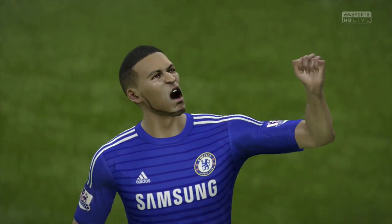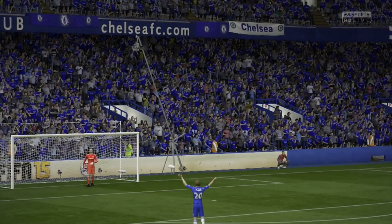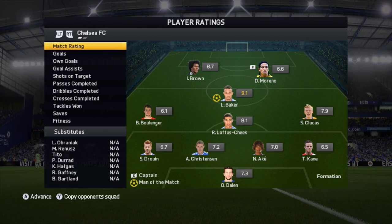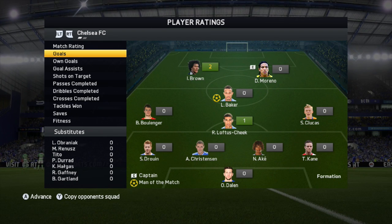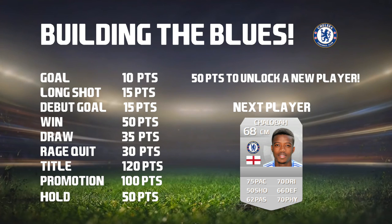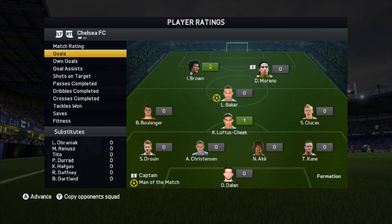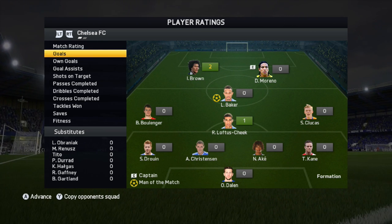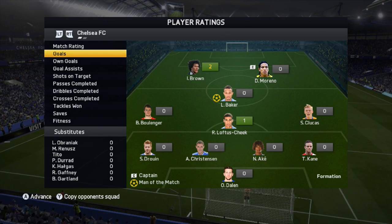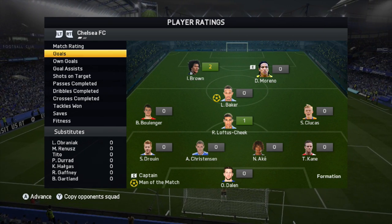A convincing 3-1 victory — we definitely deserved more than that, we were absolutely all over him in the second half. Two debut goals for Isaiah Brown equal 30 points, plus a 10-pointer from Loftus-Cheek taking it to 40, then add 50 for the win giving us 90 points. Adding the 15 left over from last episode means we have 105 points in the bank, so we can unlock the next two Chelsea players: Nathaniel Chalabar and the beast that is Kurt Zouma.